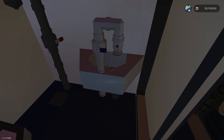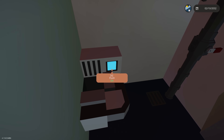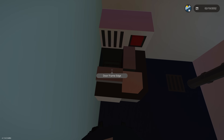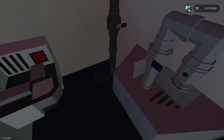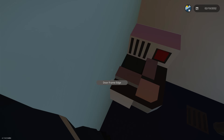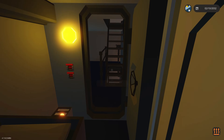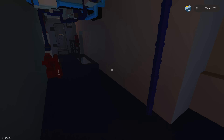We now have working sinks, working drains, working showers with hot water and working drains, and working toilets - this is actually pumping out water and that goes down into a drain as well. All the drains are hooked up to their respective tanks - the sinks and shower go to the gray water holding tank, and the toilet sewage goes down to the black water tank.